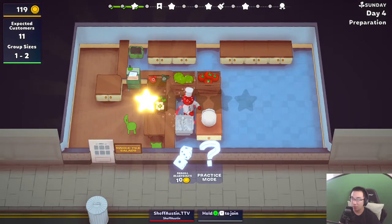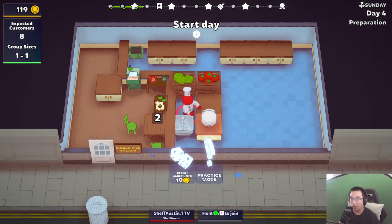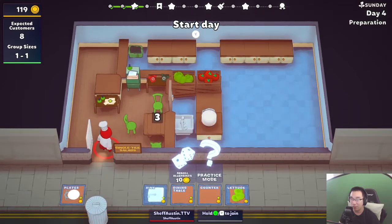Let's see what our first active card will be: minus one maximum group size, adds chip to the side. Chips require two additional spots because I need a spot for the potato and a spot for the hob, which means I'd be limited to only one table - not good. Individual dining could be good, but the queue time might be long. Theoretically I should be able to get the salads done faster since I'm only serving one person at a time.